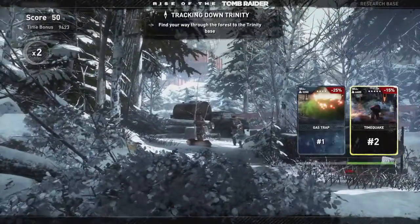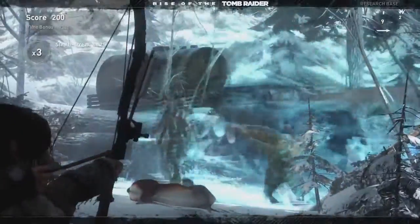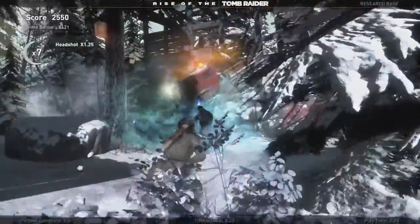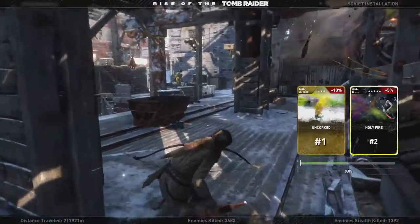Another example is Time Quake. Time Quake creates a bubble of slowed time around an enemy who's killed with a headshot using a bow. This time allows you to line up your next shot, or move in close and deliver a melee kill to whoever's left. It's worth pointing out that you don't actually have to have these cards in your inventory in order for them to activate.